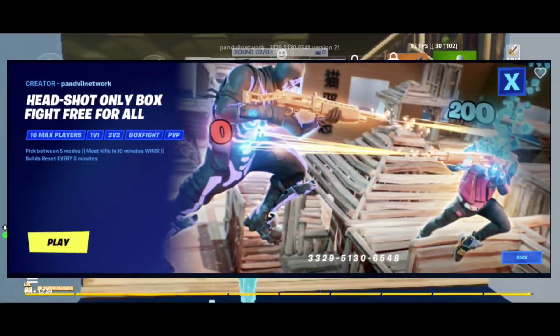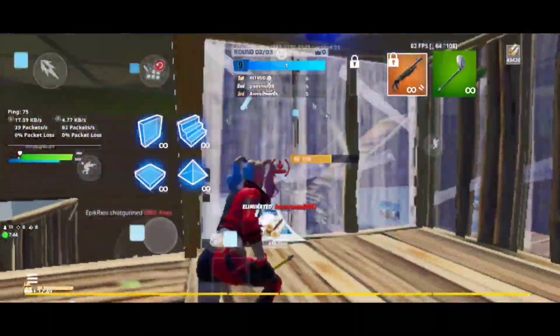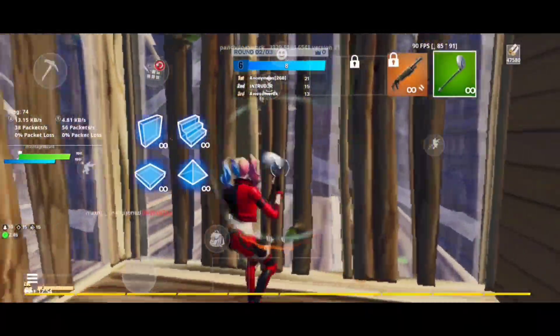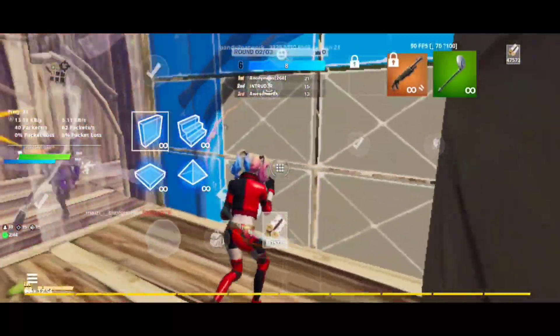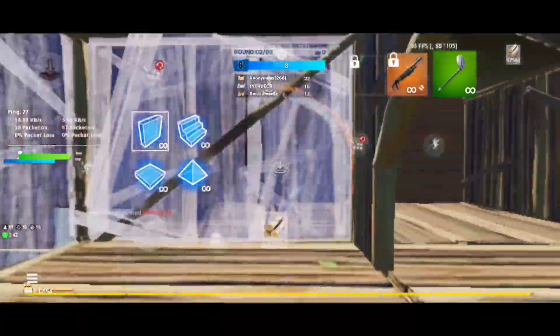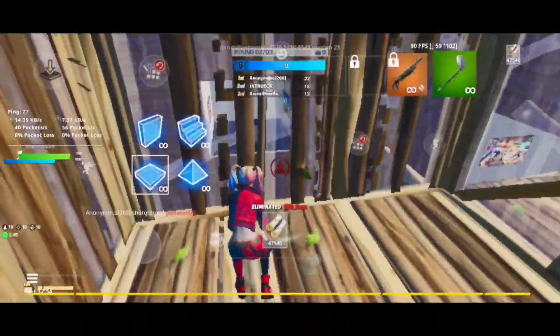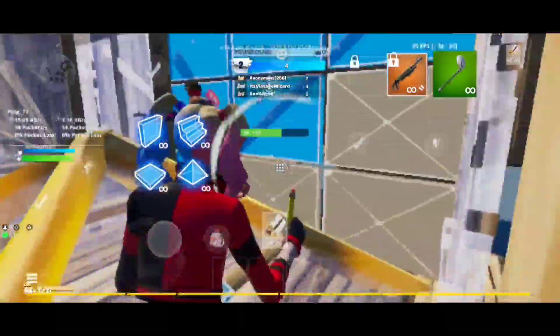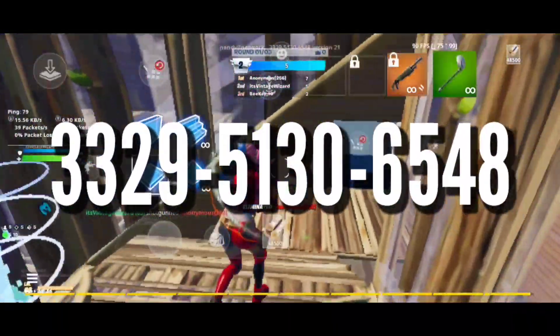That method is the Pan Will Headshot Only creative map. The only way you can kill players in this map is by hitting 200 pump headshots, so it helps you track opponents and trains your mind to always go for the head. It drastically improves your aim and is fun to play at the same time. In this map you can also practice your mechanics, go crazy with builds, do various edit courses, and finish your kill at the end.